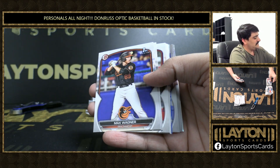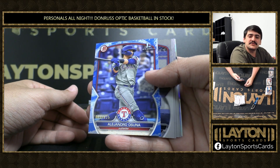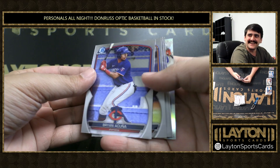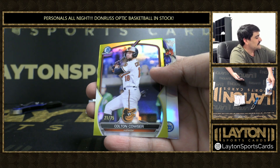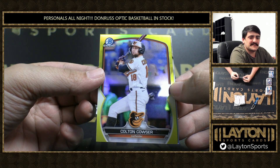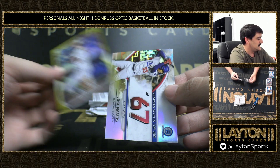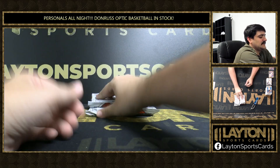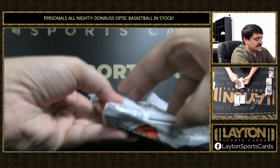Josh Young — do you order to your place? There's a blue pattern paper on Alejandro Osuna, numbered to 150. I don't know what's going to happen. We're just going to have to fall something there. There's a yellow Colton Couser on the refractor. Nice yellow Couser — nice prospect for the Orioles. Very nice yellow there on the Colton. Still got one more auto.